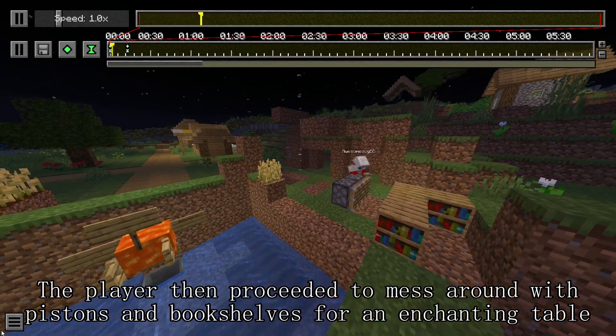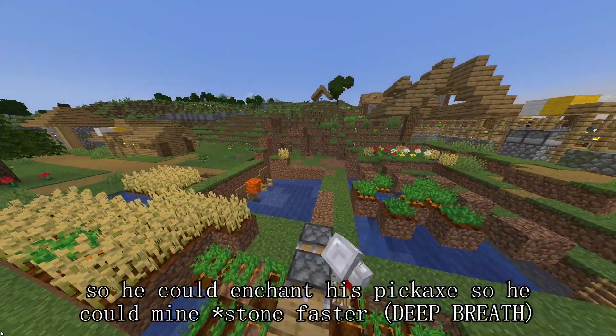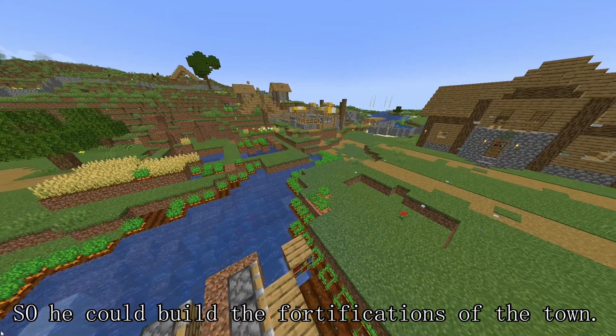The player then proceeded to mess with pistons and bookshelves for an enchanting table so he could enchant his pickaxe to mine faster, so he could build the fortifications of the town.